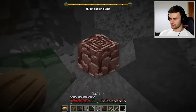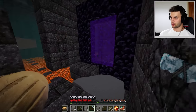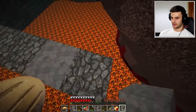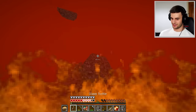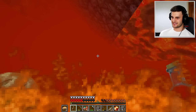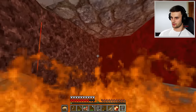My next quest is to get some ancient debris. I still have obsidian so let's get a portal made and light it up — through the portal. I've come into another random bastion, which I think is the one I visited before. I fell into lava but I'm fine. I'm basically just going to be searching for ancient debris. I did find a netherite ingot in a chest earlier but that doesn't count — I need actual ancient debris.